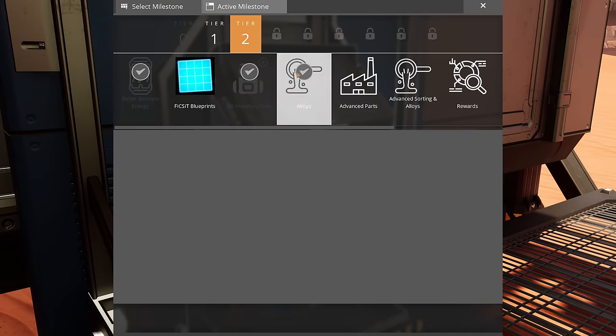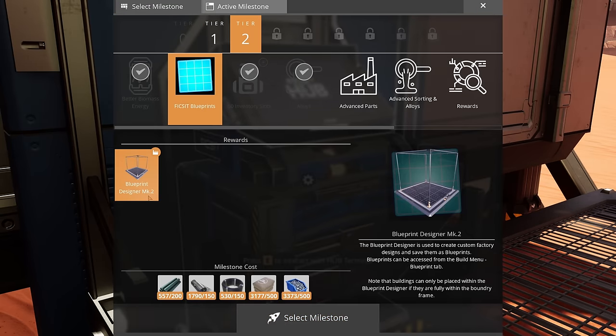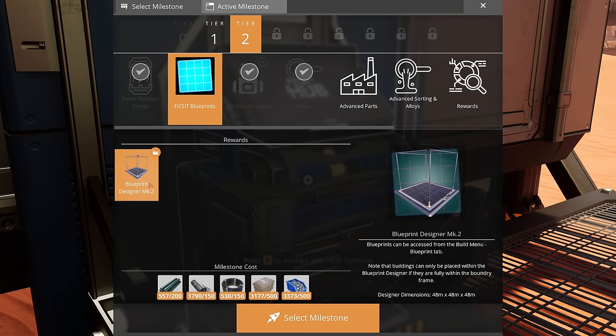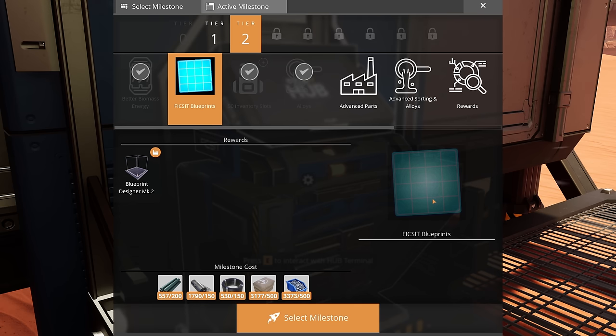So with that being said, what's next? Fix it, more fixable blueprints. Oh, this is tier two mark two ones. The designer dimensions are 48 by 48 by 48, so it's technically five, maybe six — six by six potentially.